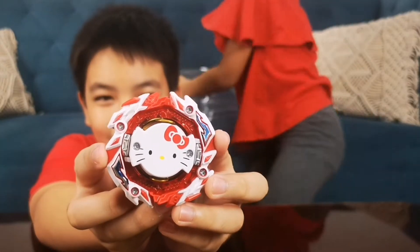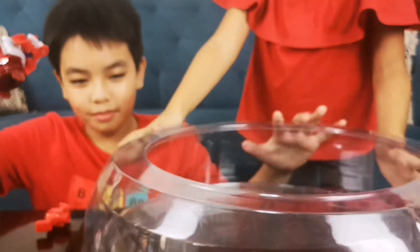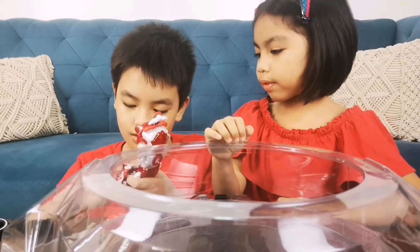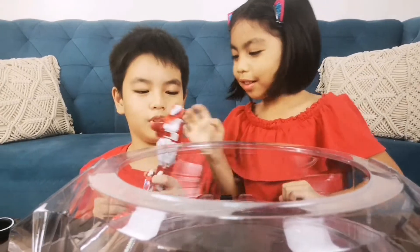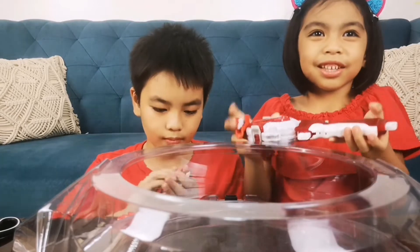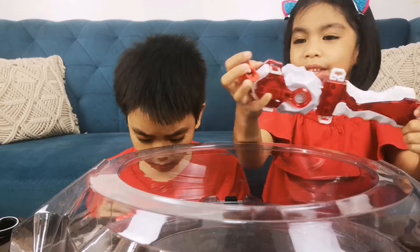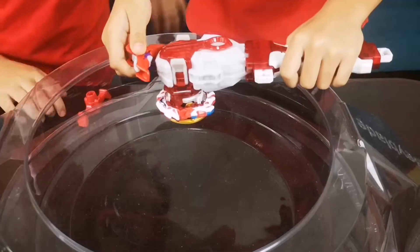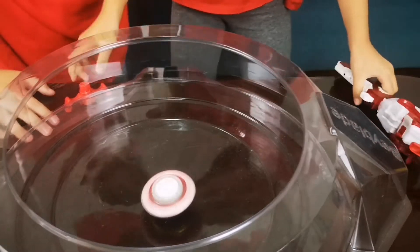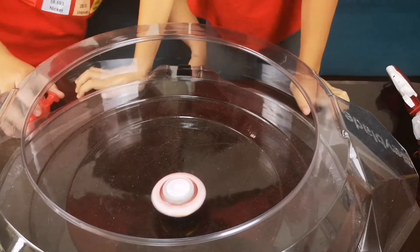You like it, Ellie? Okay, let's try it now. So we have here the launcher — show the launcher. We have a customized launcher here, looks like Hello Kitty colors as well. Show it. Nice! Okay, so it matches our Hello Kitty Beyblade. Ready, set — let it rip!